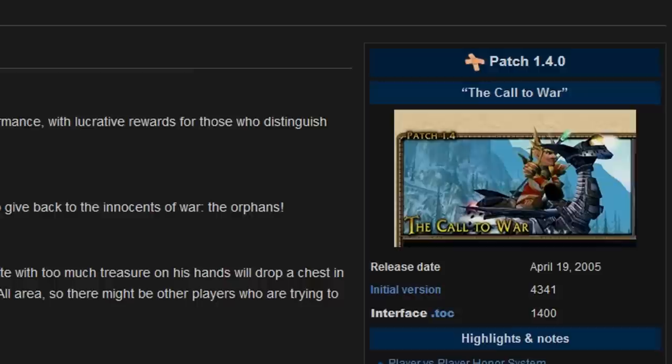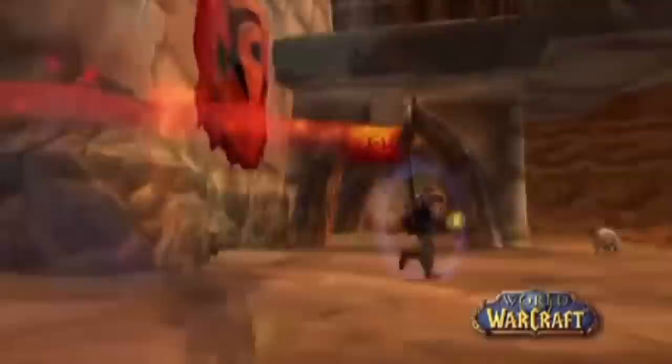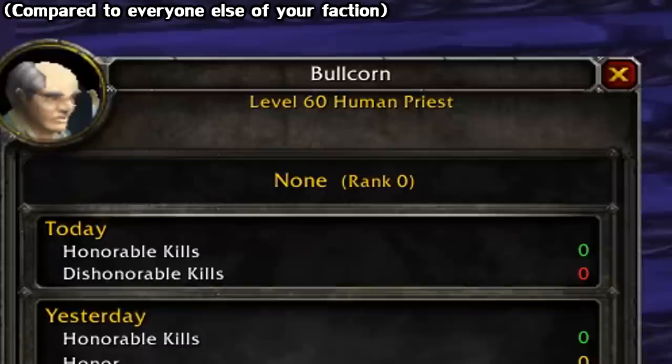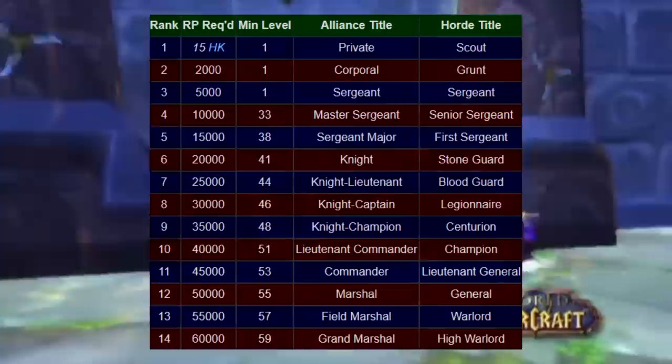Essentially, from killing enemy players that aren't grey, or completing certain PvP objectives, such as capturing a flag in Warsong Gulch for instance, you earn what are called honor points. The amount you earned, compared to everyone else, will give you a weekly standing, and based off of this, you're given a certain amount of ranking points, or RP as people call them.